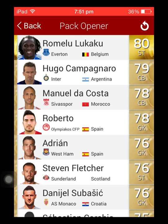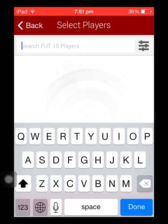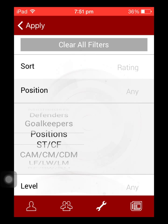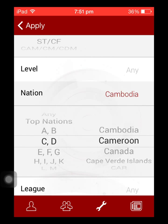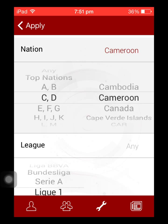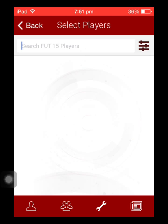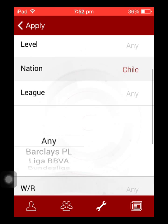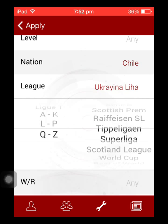In the squad builder, you can go to filters. So let's do position — goalkeeper. Nation... let's just say Cameroon. You can change the leagues — you can do any league you want, just not World Cup, Rest of the World, and World League, those don't work.